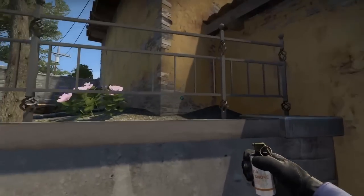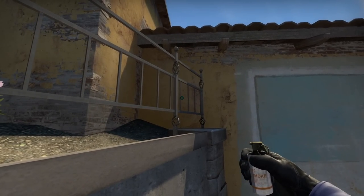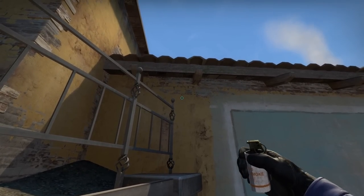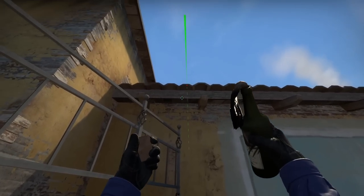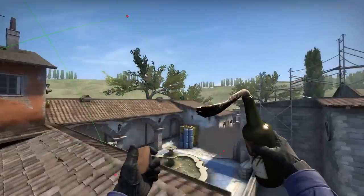I tried out his nate set in a private server. I'm not sure how he positions, but this is the way I found that it works. You will want to align yourself until this railing is gone from your screen — it is the one after the flower. Then with the smoke aim below this mark on the wall, then jump throw. For the molly aim here while standing, jump throw. I got too frustrated learning this nate set that I forgot to show the flash, which you can see from Tapson's POV.